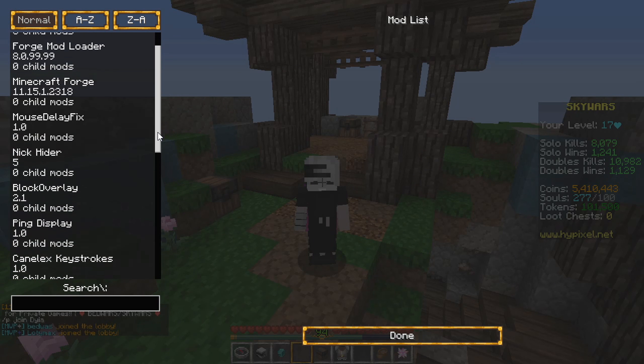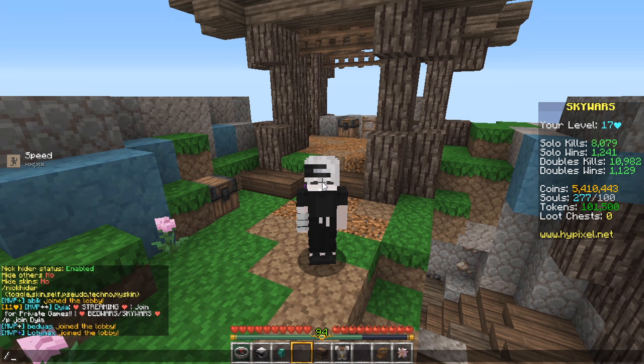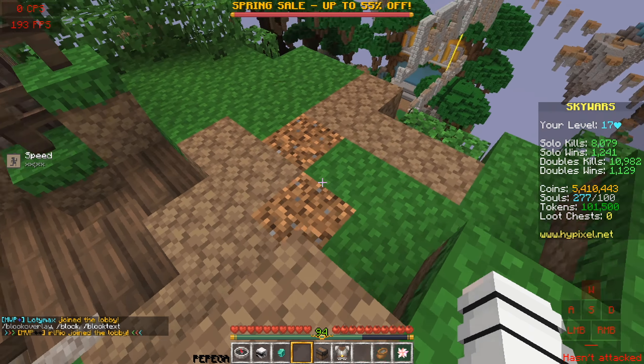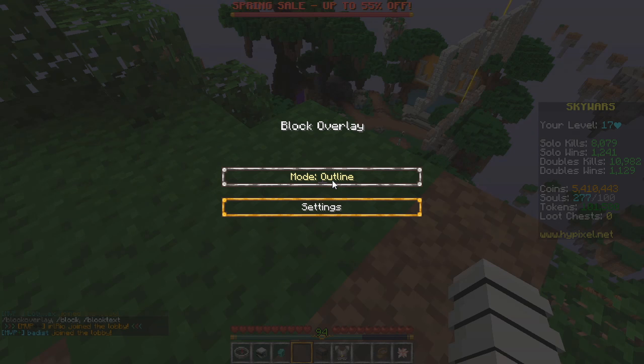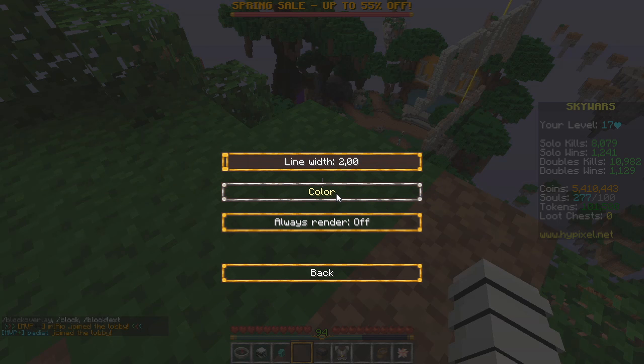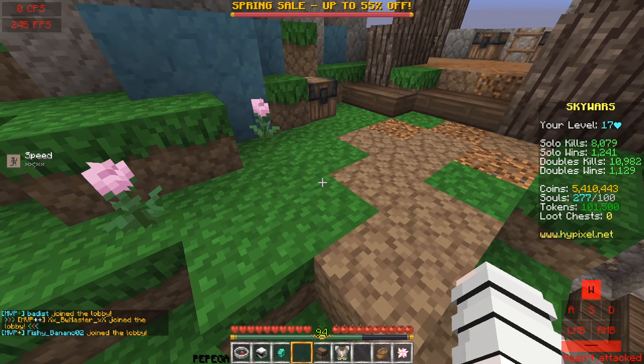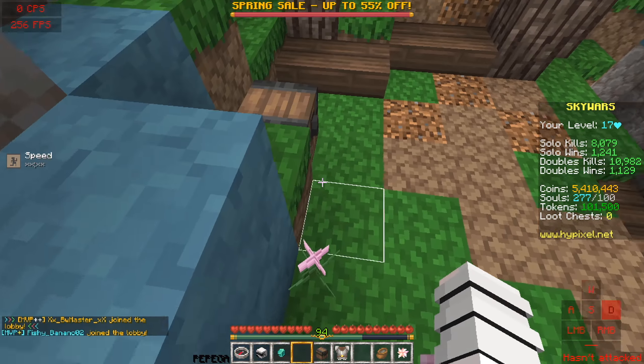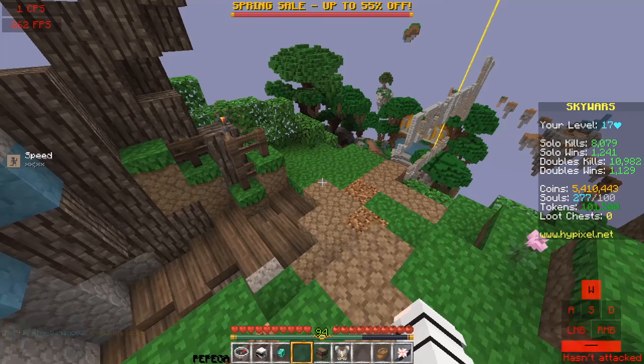The next mod is Block Overlay. I don't need to explain this. Now I'm on Block — I don't have any overlay because I'm not in SkyWars. You can see it completely. Now I'll show you: Always Rendered — there is always a blue one. It's cool.